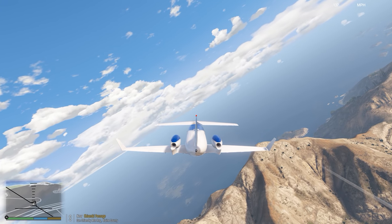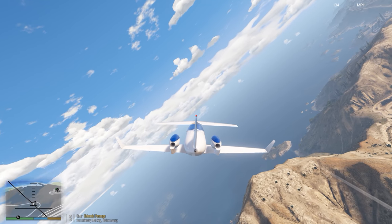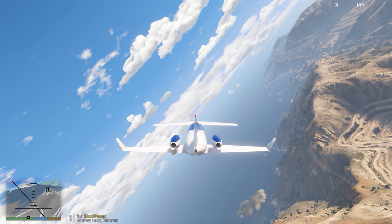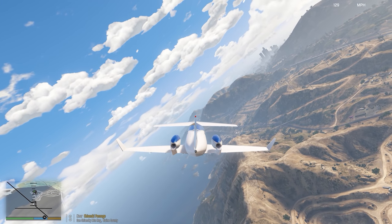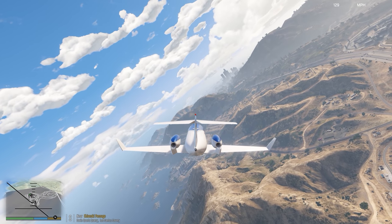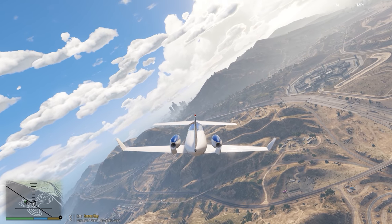Over the Mount Gordo area, we're going to keep turning right and we're going to level off about right here, just between the second and third line on our attitude indicator. Fly over the prison.